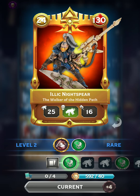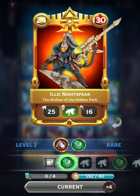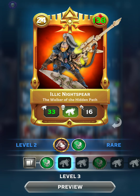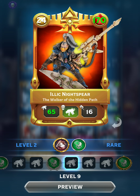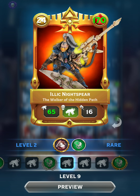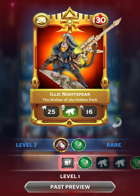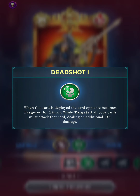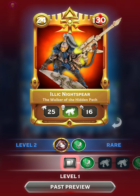Looking at his stats here at level 2, he has all ranged upgrades, so he starts off pretty weak. At 24 points, he is one of the cheapest Warlords. But as he levels up, he gains a pretty huge increase to his ranged attack. He is the second Warlord and second card in the game to get the Deadshot trait, which is a better version of Target Acquired — it allows you to lock onto the enemy Warlord. So that's pretty exciting to see.